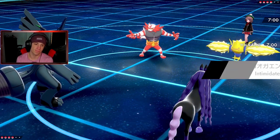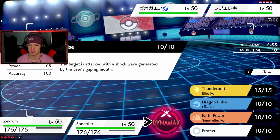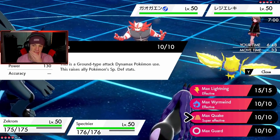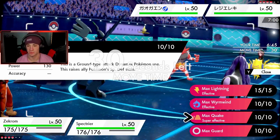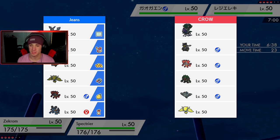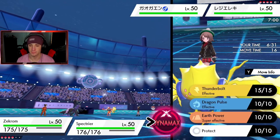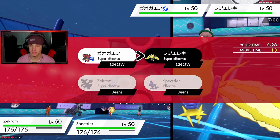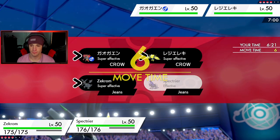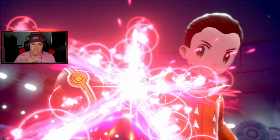Zekrom is special attacking — that's gorgeous. I'm going to Dynamax. We get the Max Quake, getting a special defense boost. Incineroar is intimidating — that's fine, we're proccing policy. I believe I am physical attacking... oh no, I'm special attacking. We take out Rillaboom pretty easily — no problem. I've been wondering who he can swap in that's really going to eat up a Max move from Zekrom.